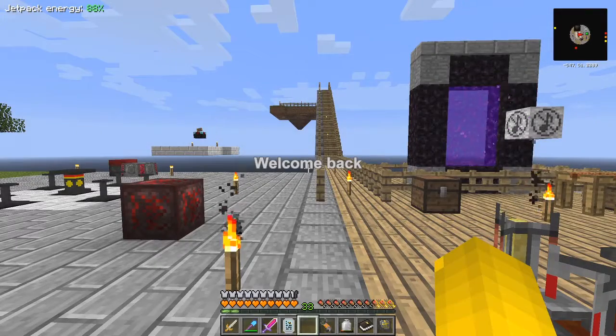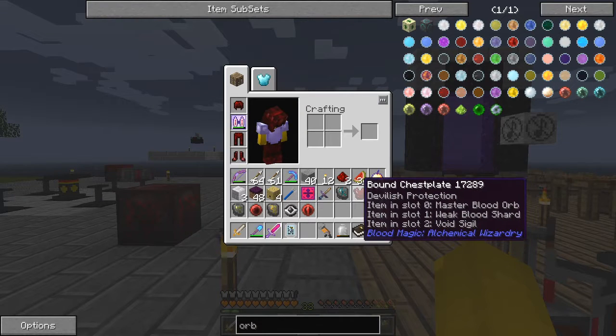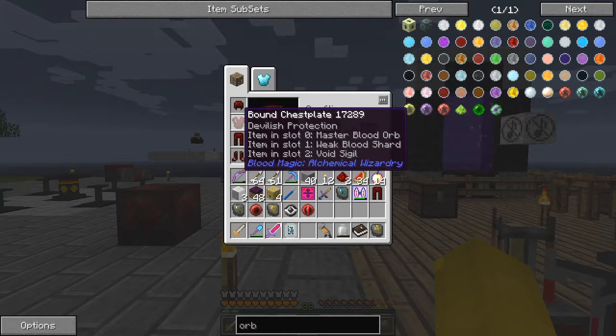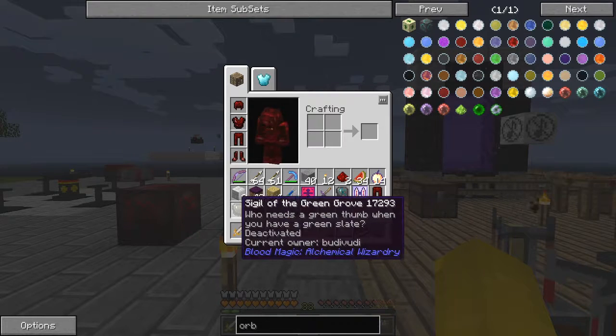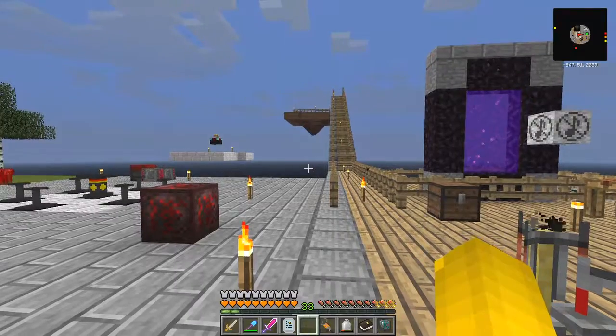Hello everybody and welcome once again - another exciting time. Let's put this devilish protection on. If you remember this is the void sickle, so I want to test the void sigil. I also want the air sigil, which I don't have, so let's go and jump off the edge of the world and see what happens.